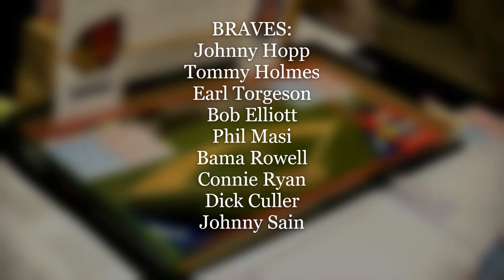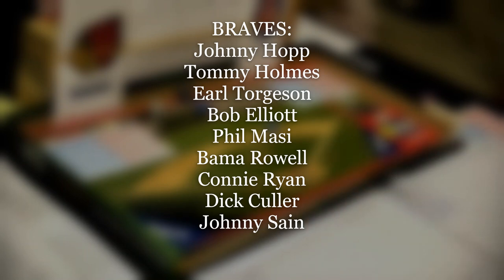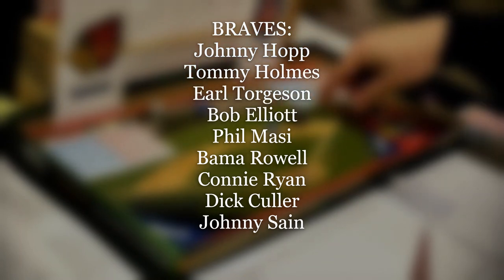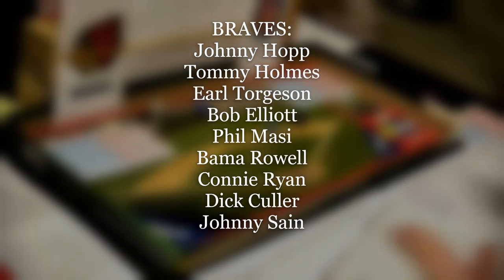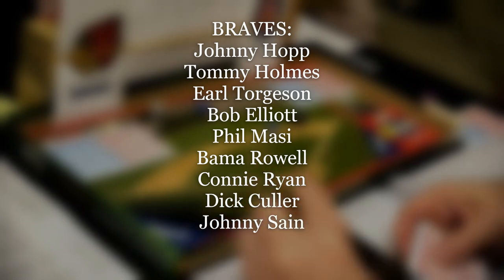Johnny Hopp, the first batter, gets a five-ten — lefty on lefty — and that is a ground ball to third base. Peanuts Lowry is the third baseman for the Cubs and he is a four. The roll is 18, so we check the charts: an 18-4 at third base is a ground ball C, he is out five-to-three. That brings up Tommy Holmes.